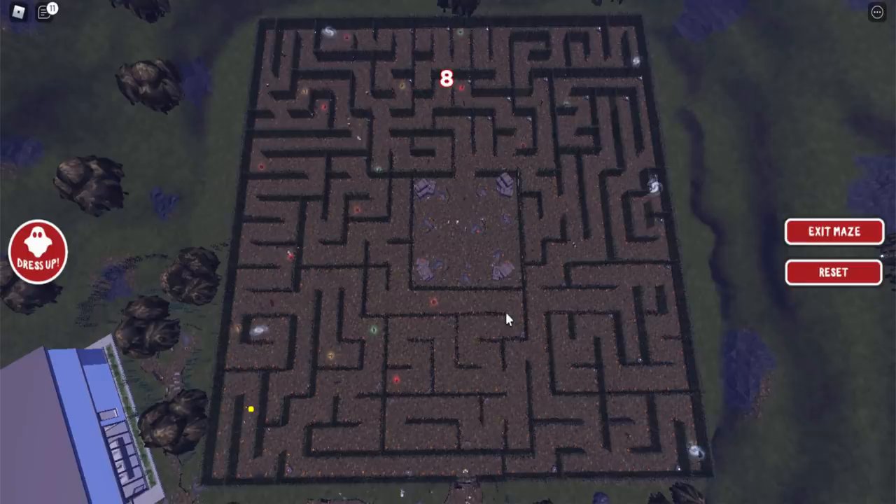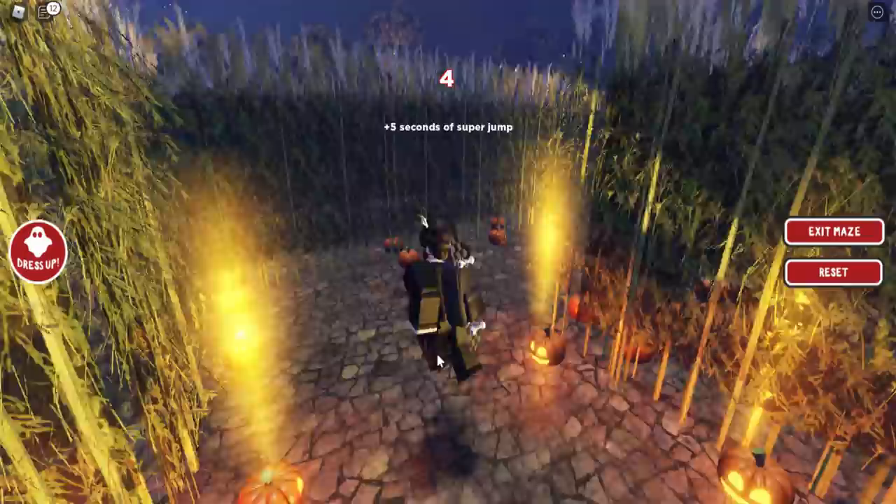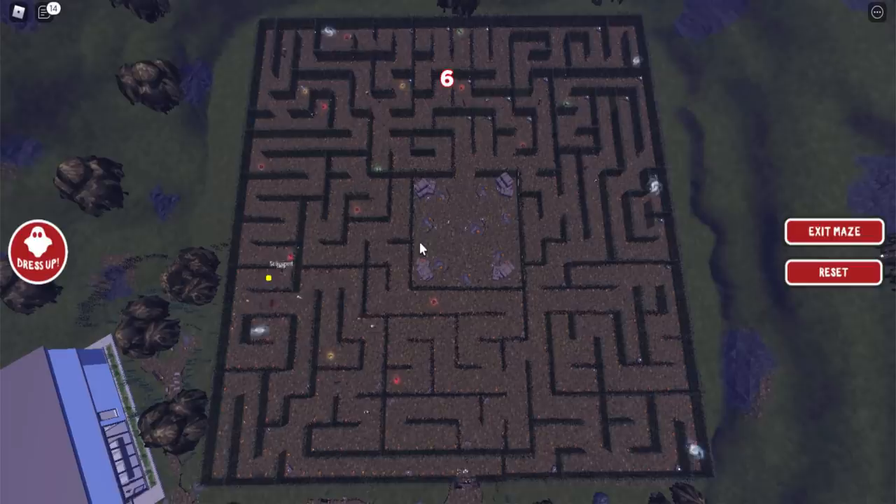If you press Print Screen on your keyboard you can draw a line on the screenshot. Right now I'm definitely going the wrong way, so I need to run all the way back. I took a screenshot so I should be able to draw a line in Paint.NET and complete it fairly easily. Let's grab this corn — we're supposed to go up here, then all the way around.